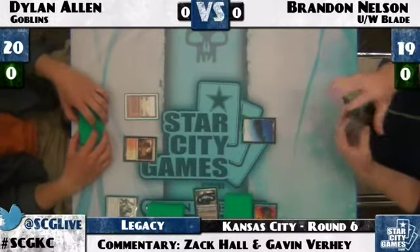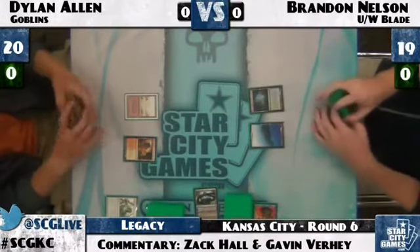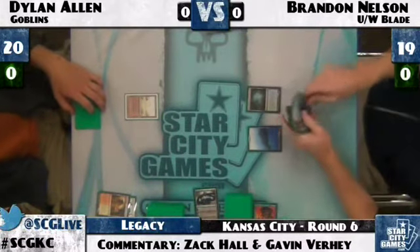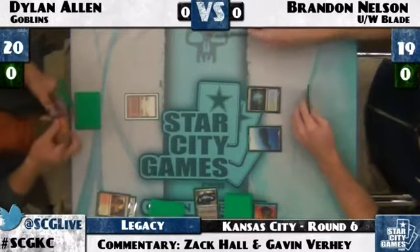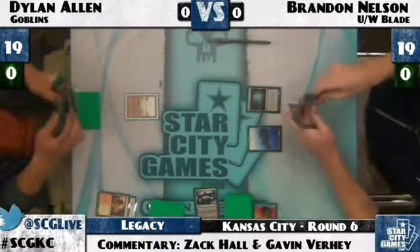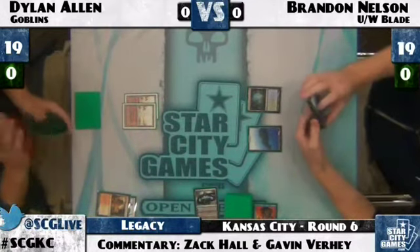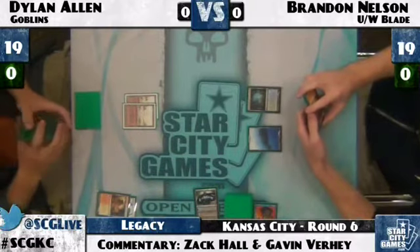It's all good synergy — Goblin Piledrivers, Goblin Warchief. Goblins is certainly the dominant tribal deck in Legacy, maybe alongside Merfolk, although Merfolk isn't seen as much anymore. Goblins has four Aether Vial and four Goblin Lackey — key turn-one plays that let it cheat on mana, because otherwise it is a little clunky. Getting hit by a turn-one Lackey is one of the most dangerous things that could happen to you.